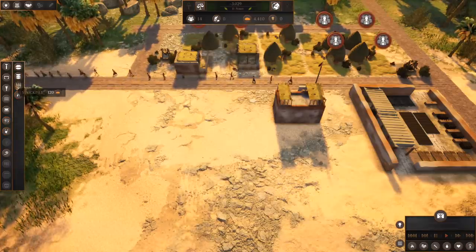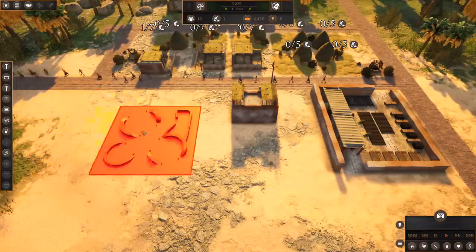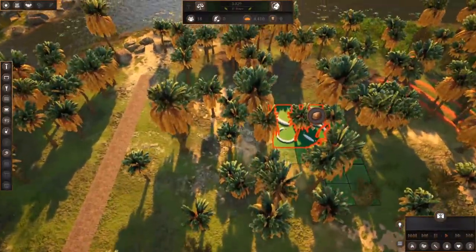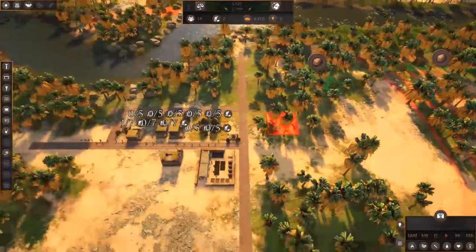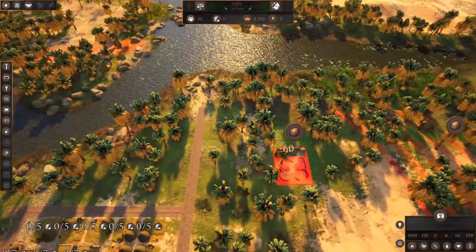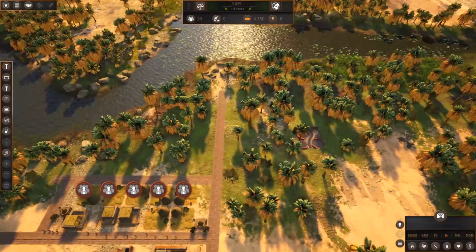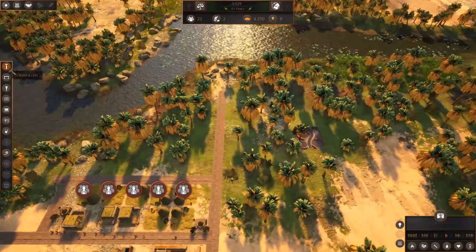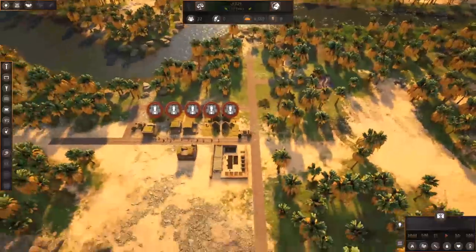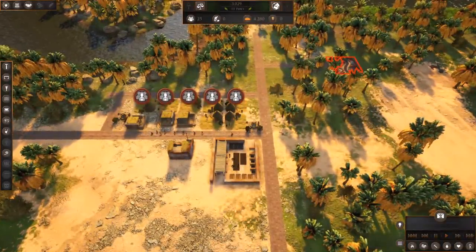There's the clay pit. You've got to have a clay deposit to place it on — there's actually a specific deposit you need. I'll drop the clay pit over there. Unfortunately these guys are going to have to walk a really long way to get to work. We'll put a road in right there. We now have a clay pit — it's a little inefficient with the distance, but hopefully we'll be okay.